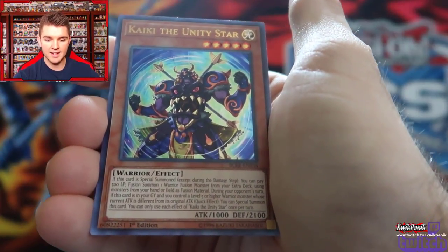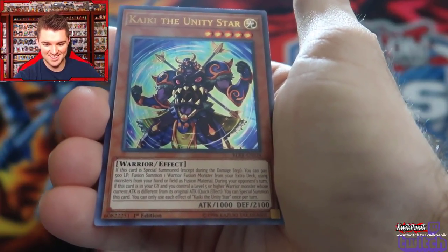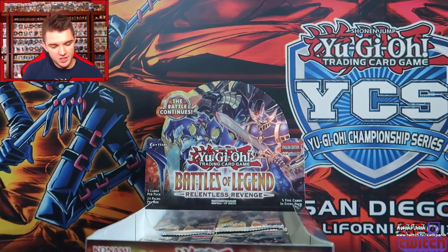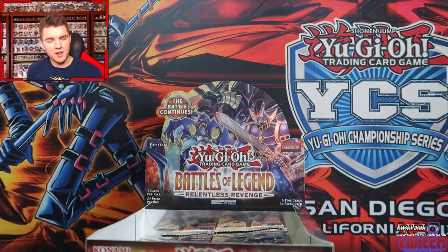Altergeist Hextia and Kaiki the Unity Star — Kaiki, okay, that's an interesting name. Nice choice, Konami. There are some really good reprints in here now that I'm getting into the nitty-gritty of it. Should have bought like 40 boxes of this.